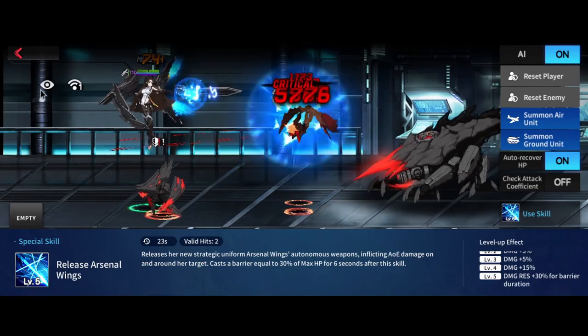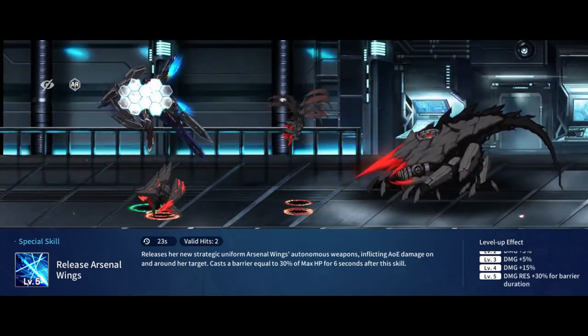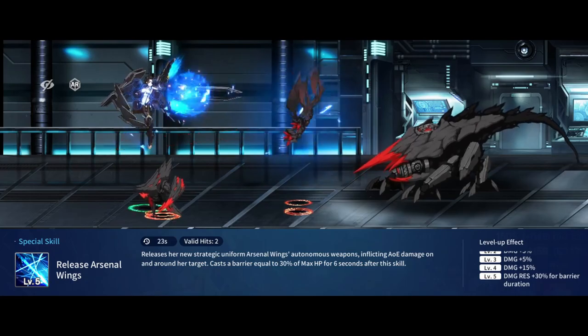Her special skill, Release Arsenal Wings, is a very straightforward skill. She damages and displaces the enemies hit, and gains a barrier after the skill animation finishes. While the barrier is active, she also has an additional 30% damage resistance.